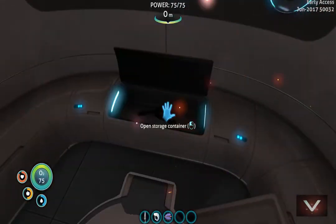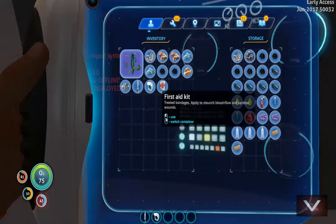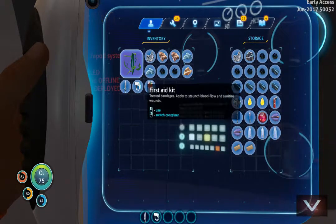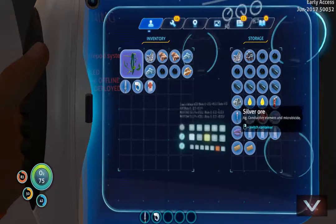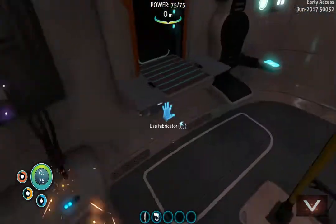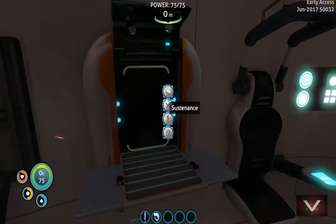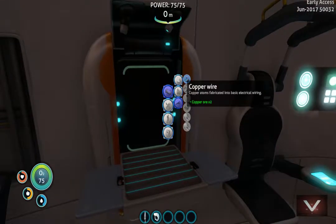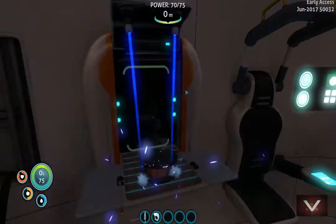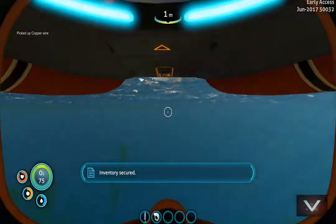We'll go ahead and store this fish — I don't think it's gonna go bad. Creature egg we can store. Don't need silver on us, actually we might. We don't need the quartz though. Let's go ahead and make that copper wire, then we need table coral so let's run out and get some table coral real quick.